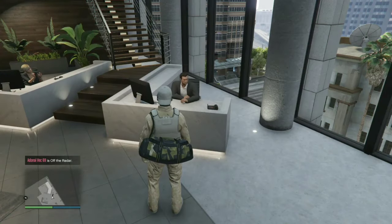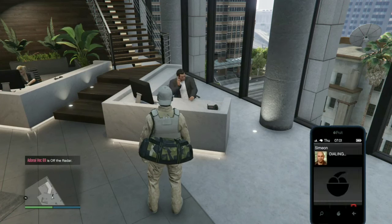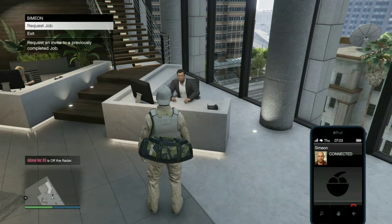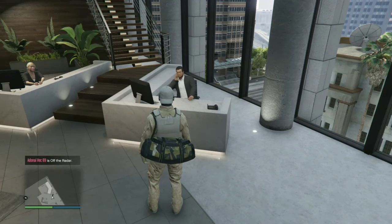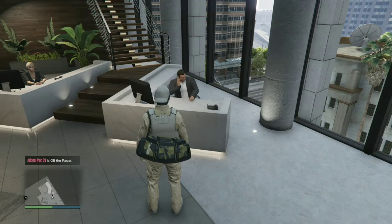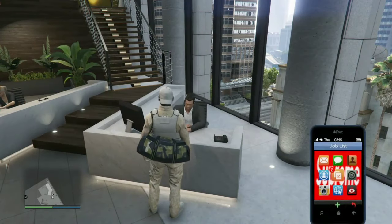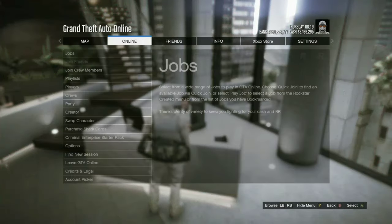The requirement is to own an agency. First thing we do is call Simon or Gerald, request a job mission. Walk up to this desk, make sure you can interact with access agency services. Bring up the phone. The main key here is to hit the pause menu and the letter A at the same time.